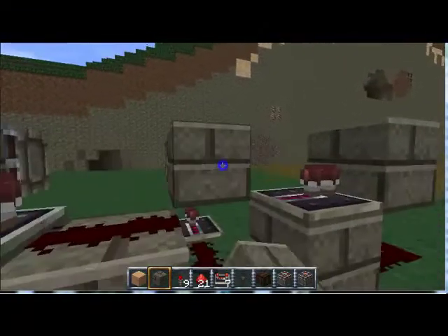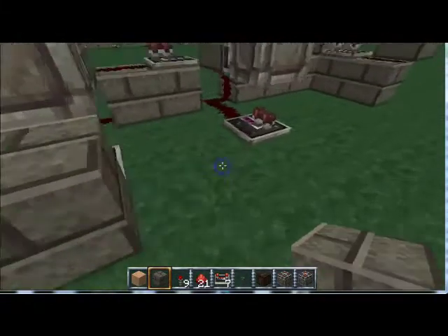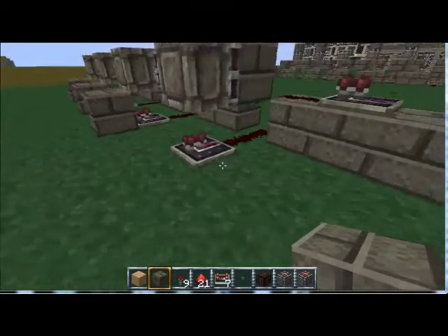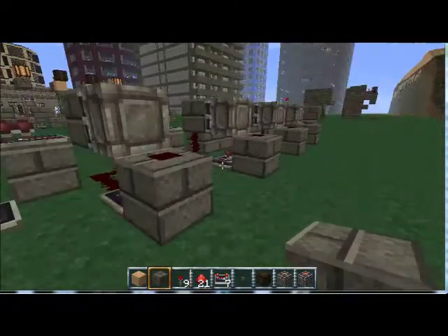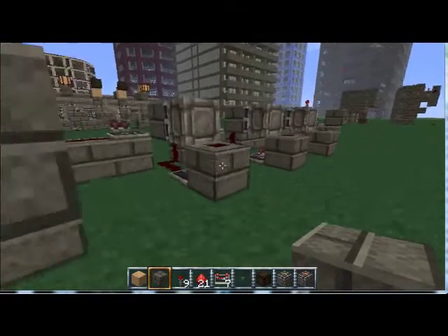You put blocks on each one of the sticky pistons and in front of each one of these repeaters. Then put a redstone dot on each one of these blocks. Right there your counter is done — but it's only a normal counter, it's not a binary counter yet.